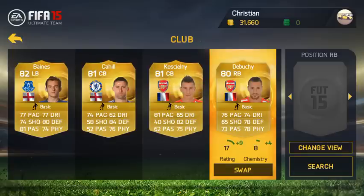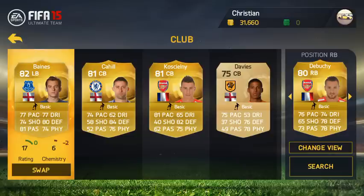At right back we have Ibushi — 76 pace, 78 defending, 78 physical, 73 passing, and 73 dribbling. Pretty solid, 80 rating as well. I'm glad he got that upgrade and he is a rare.